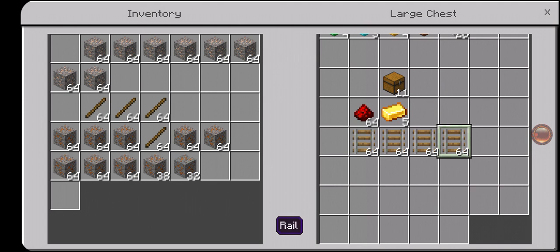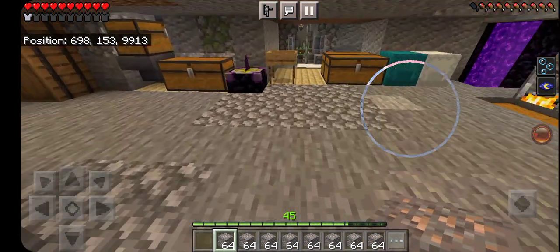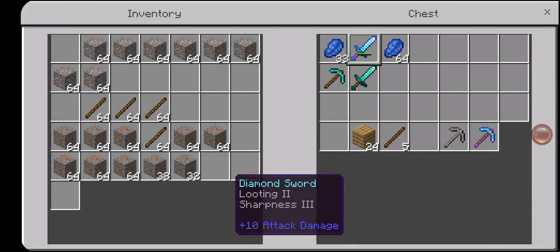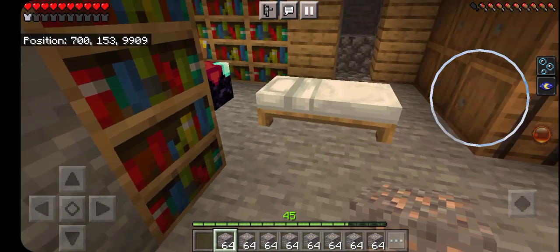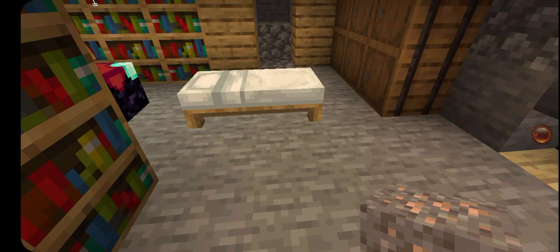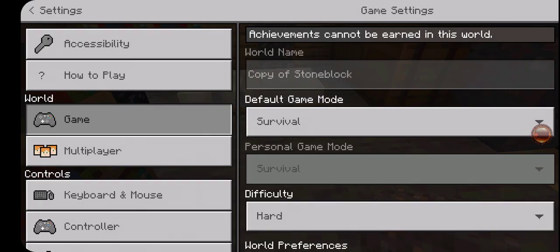I think I accidentally made too much rail. I think I only needed one rail. I have not put this world in creative, but I did unlock creator settings, and with that I've only died twice for this playthrough.